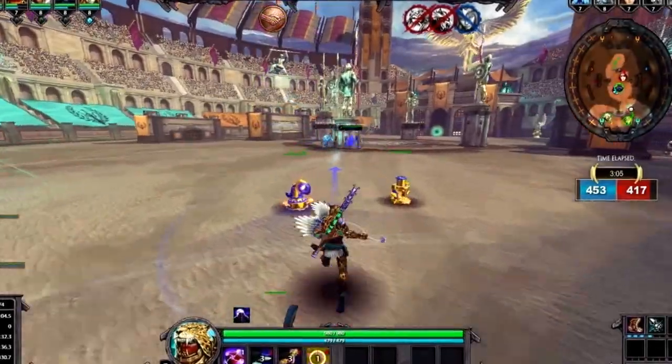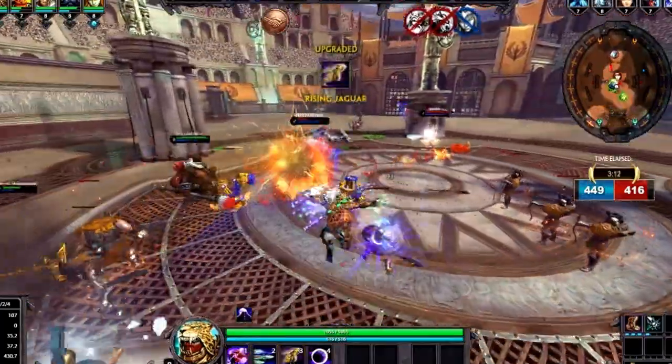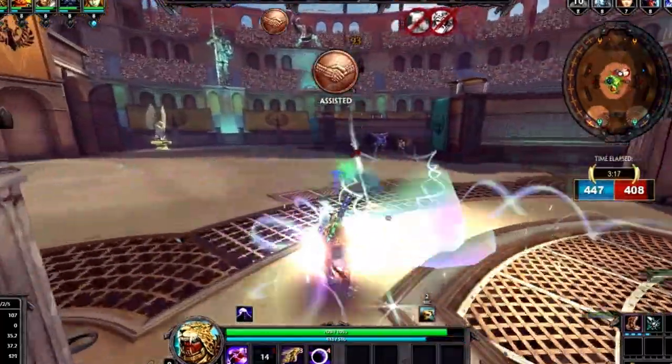As I was leaving our base, I saw a team fight was starting so I went in on a Fenrir. After we went in for a nice engage, I used my two, then I used my three to get out from Fenrir, and then I used my ultimate. Fenrir jumped behind me, but my team was able to focus them down and kill them.